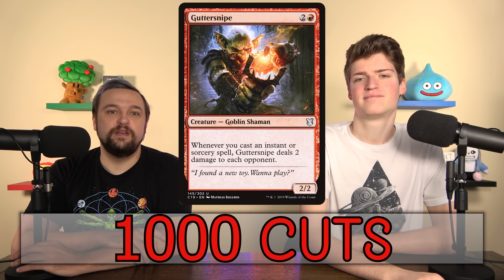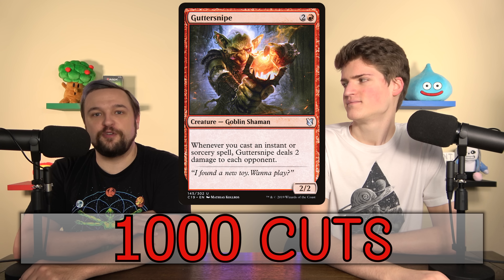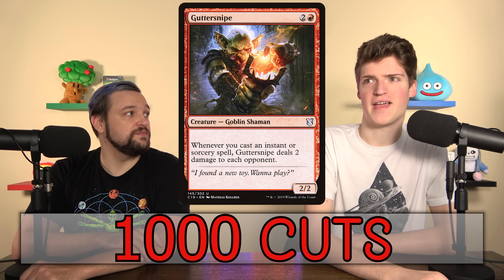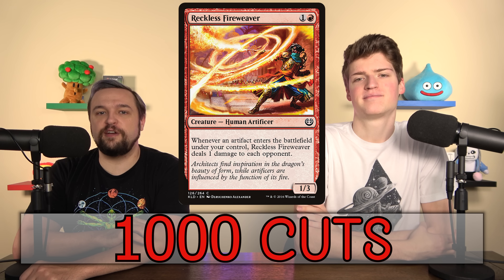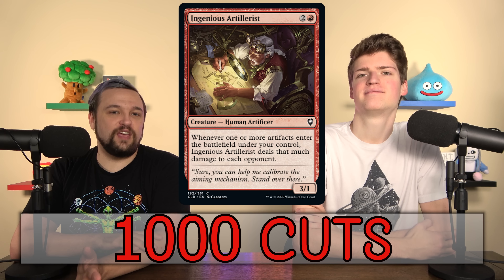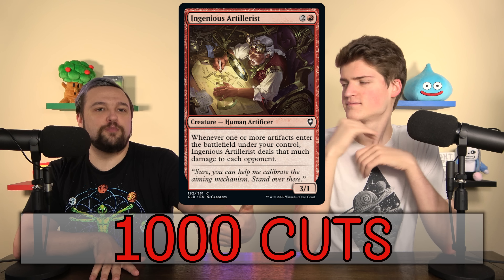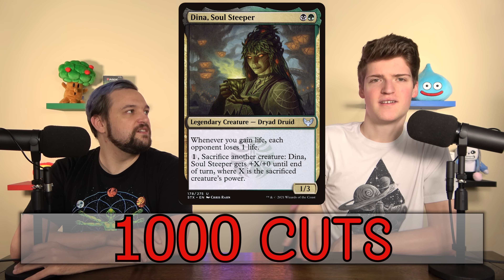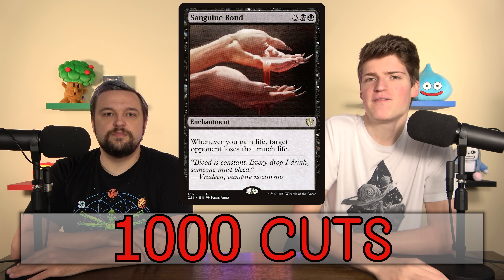Guttersnipe is the spell version — whenever you cast an instant or sorcery, deal two damage to each opponent. There are so many ways to loop spells and turn Guttersnipe into massive damage. There's also Reckless Fireweaver and Ingenious Artillerist — they both say 'when artifacts enter, deal damage,' the same concept but for artifacts instead of creatures. And Dina, Soul Steeper and Sanguine Bond round things out: whenever you gain life, each opponent loses that much life.